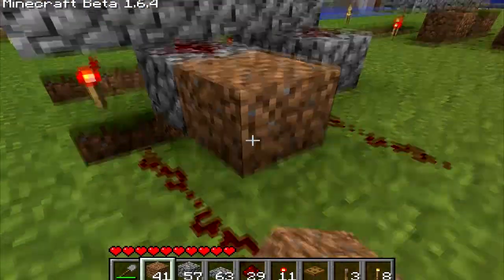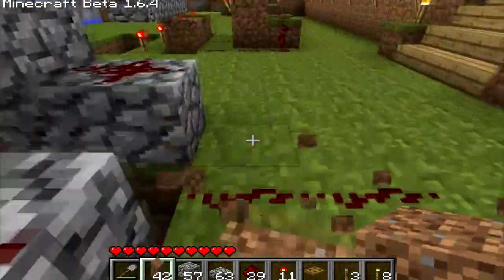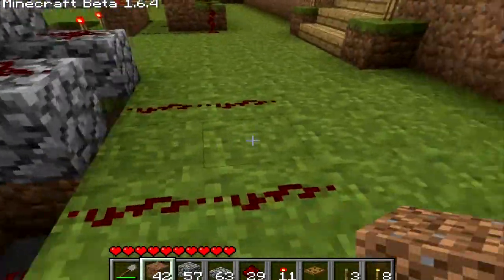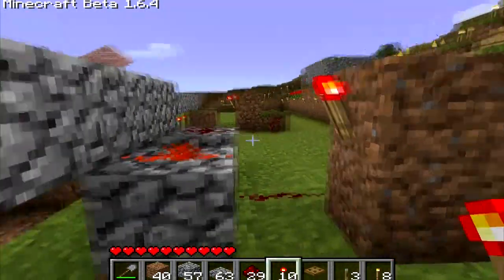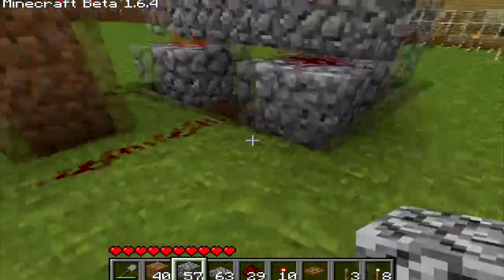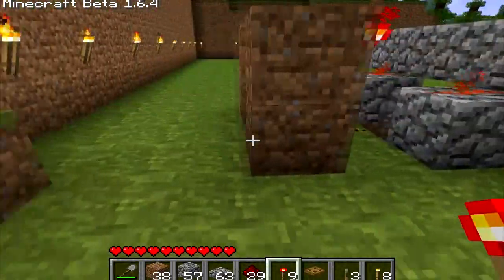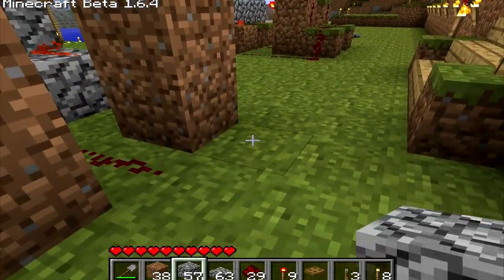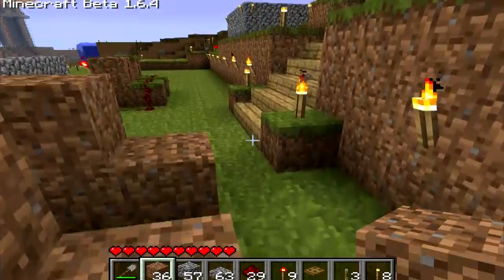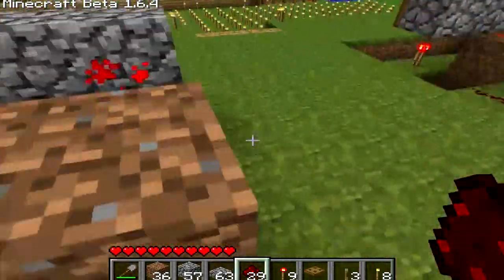You will move one block over, build up two, and you will put a torch on it. So it should connect to the raised blocks. Do that again on this side. Once you have that, you will build one out, and you put a redstone across here.